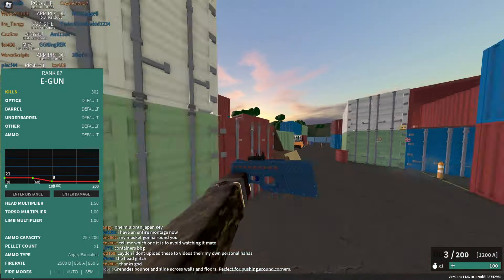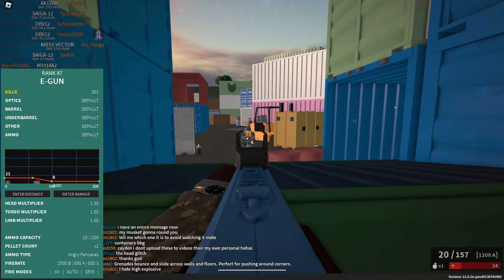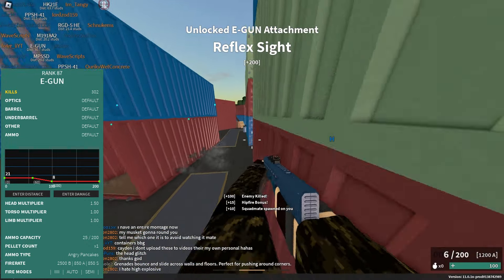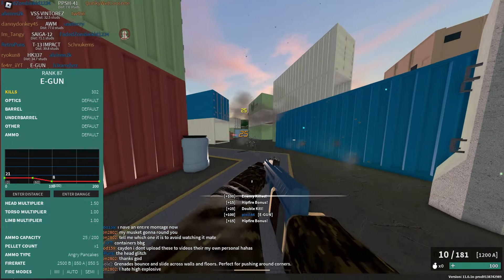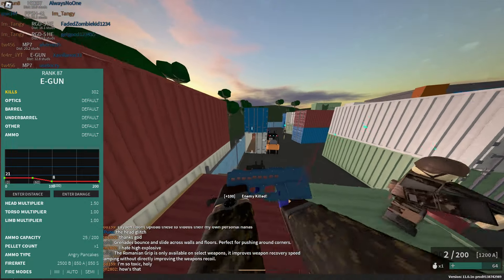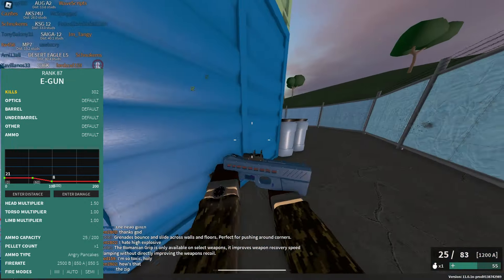At number 7, we have the E-Gun. This isn't really a shotgun — it's more like a burst AR. It's rank A7, has 1 pellet. It does 21 damage up to 60 studs and 8 damage at 100. It has a five-round burst mode, and is also automatic and semi. It does 2,500 RPM at burst and 850 on auto and semi, with a 25 magazine size, and it takes 5 out of 5 pellets to kill in CQC. I'd recommend a micro SRS, no barrel, a sideways grip for the ultimate aim, a crowd control setup, and heavy discs.